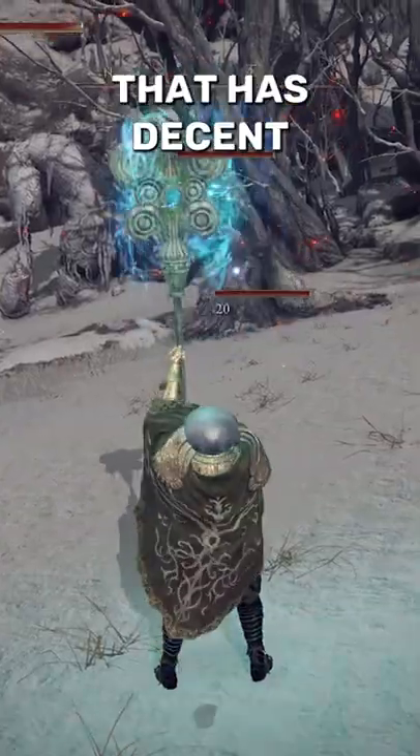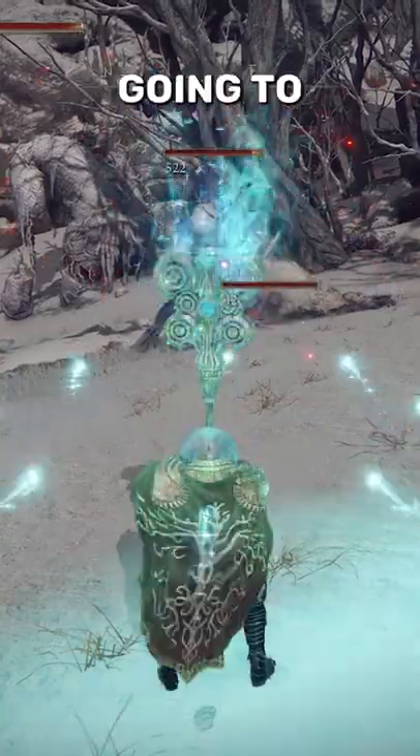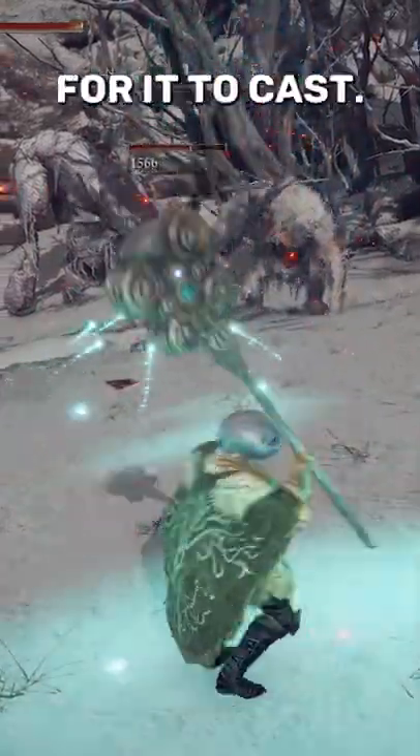This is the Watchdog Staff, which has a cool skill that has decent track and great range, and deals a solid amount of damage. If you're going to use this thing, you're going to want to spam this skill. It honestly doesn't take too long for it to cast, but overall, I think this is a very fun weapon.